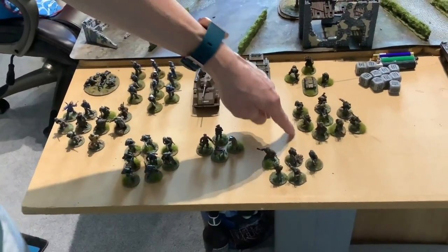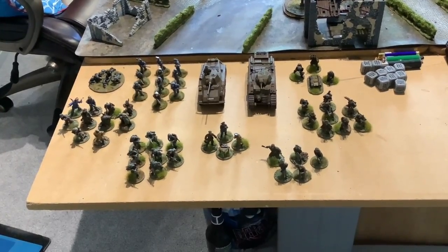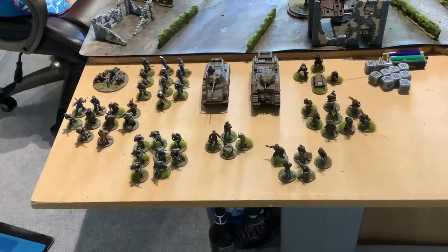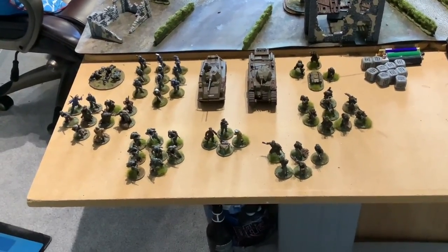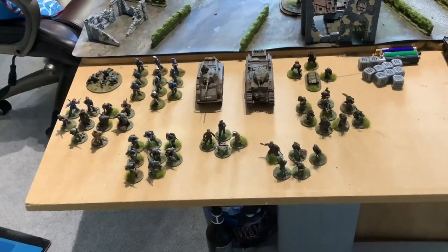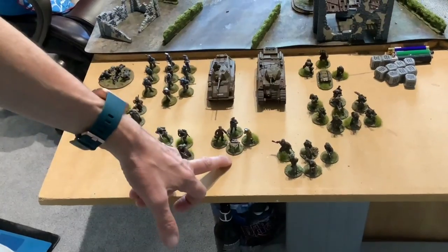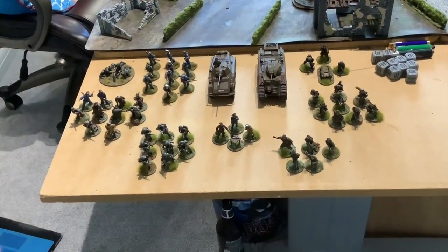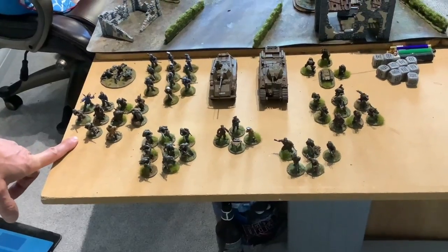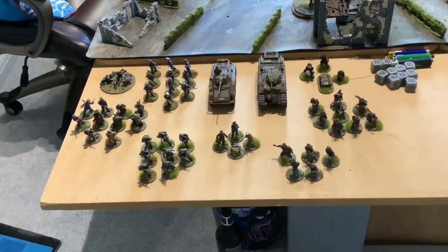Next to them we have the turncoat French — the Charlemagne, the Waffen SS 33rd Division. Very good troops, mainly with assault rifles and a light machine gun. They're fanatical — even if they go down to one man it's a one man stand. Next to them, Brandenburgers — all armed with assault rifles, very good at causing confusion. Then we have a First Lieutenant, veteran with his two mates with submachine guns. A group of eight with a light machine gun. And then the Volkssturm guard — inexperienced troops with whatever they could pick up, bristling with Panzerfausts.